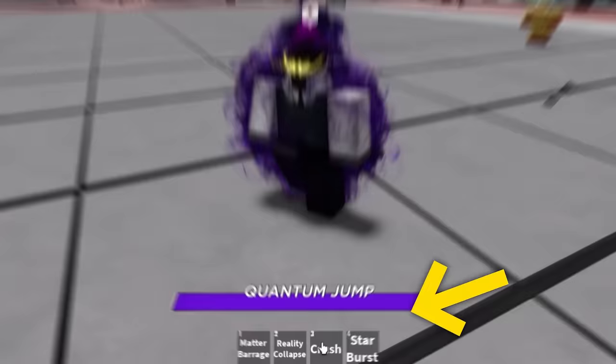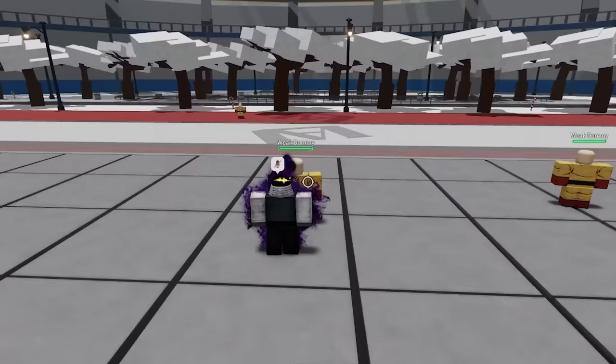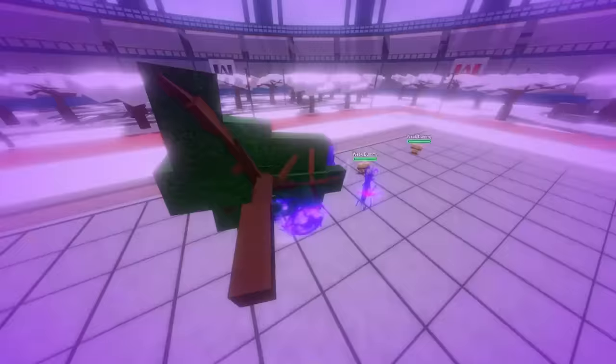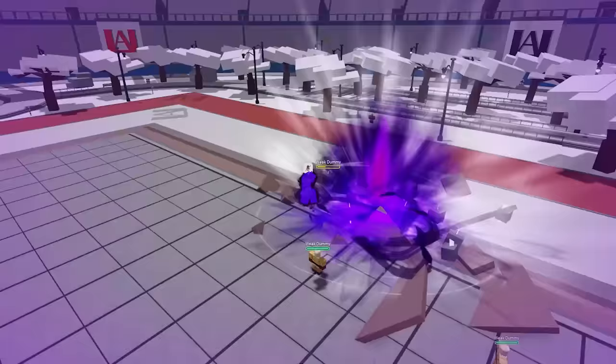Oh my god, I look so sick! I do have four moves, so let's get into it. The Q dash is nuts — you literally just teleport. Number one is Matter Barrage — oh my god, you grab so many things and throw them. I'm gonna do that again — that's nuts!